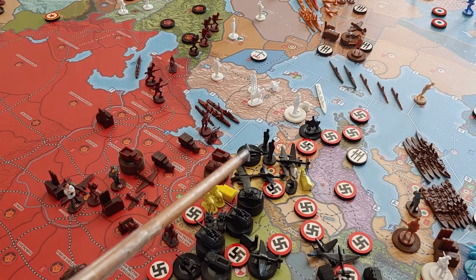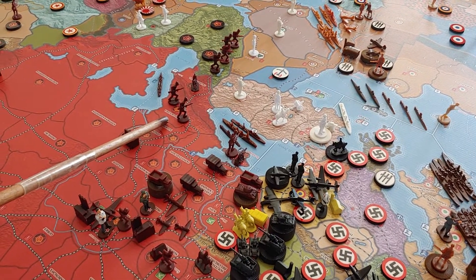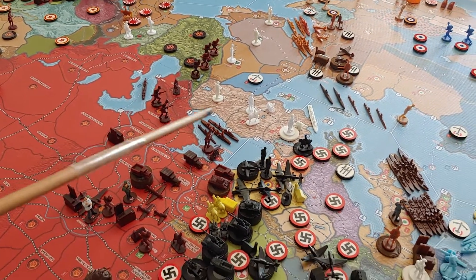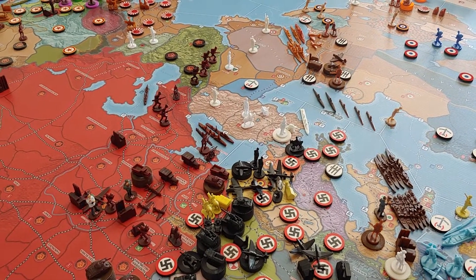You can see Germany coming over here on the next turn, landing in Transcaucasia with the two Fallschirmjäger and all these air units. That should be enough to take out the two infantry there, and that would activate Turkey — aligning Turkey with Germany.